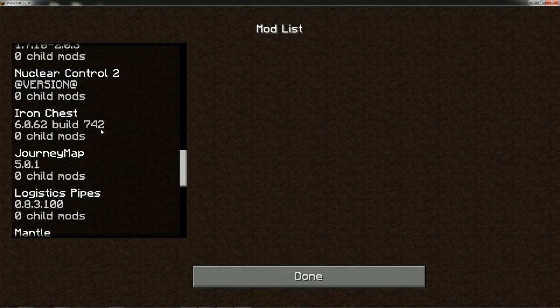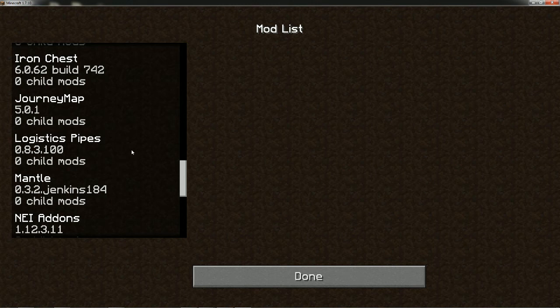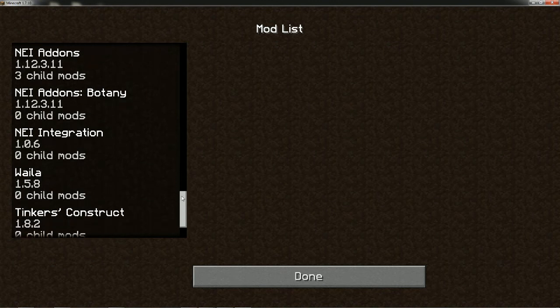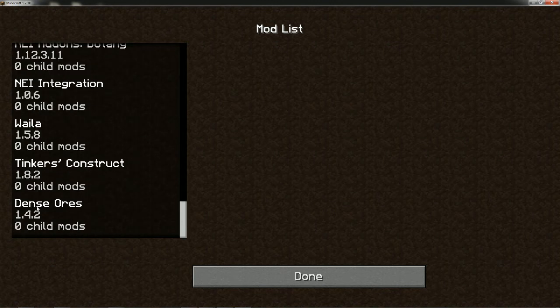I don't have anything like AE2 or any of the big mods, so I had to have something with a bigger chest — Iron Chest. Journey Map is my map. Logistics Pipes — I'm not sure if it can use Industrial Craft power or not; I will find out. If I can't, then I'm going to be stuck with just using BuildCraft. BuildCraft was converted to RF, but I won't be using any power systems from BuildCraft since I don't have any of the Thermal Expansion stuff in here, so I can't use RF. I use Fast Leaf Decay, Gravitational Suit, Nuclear Control 2, and Tinker's Construct. I also have Dense Ores because I hate mining by hand.